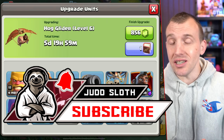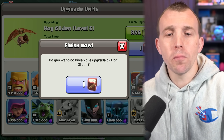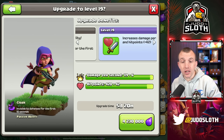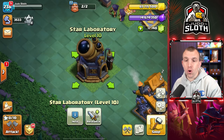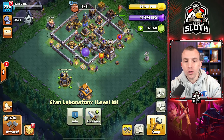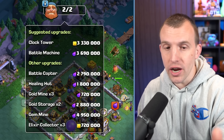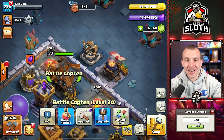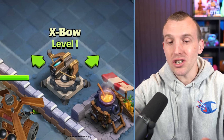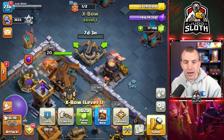Be sure to subscribe to see that hog glider video. Something new post-update — one of the bugs they will have to fix. Following that, I would say the sneaky archer, cannon cart, and the power pecker are the upgrades I would go with. For the moment, I'm going to hold back on my elixir because we also need to be upgrading our heroes — the battle machine and the battle copter.